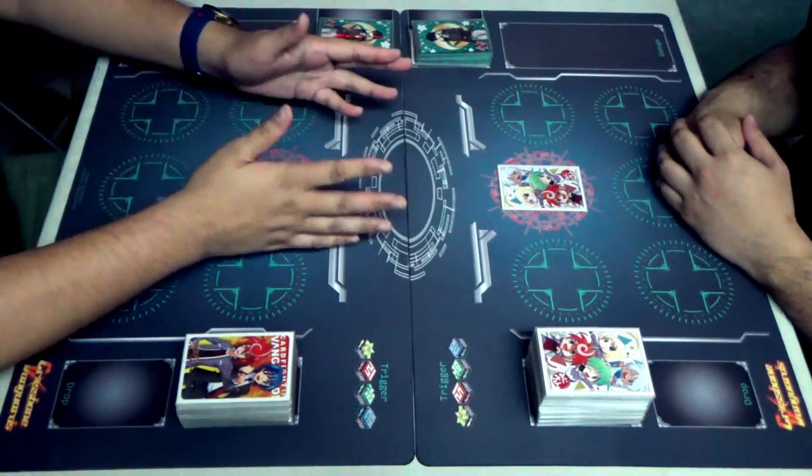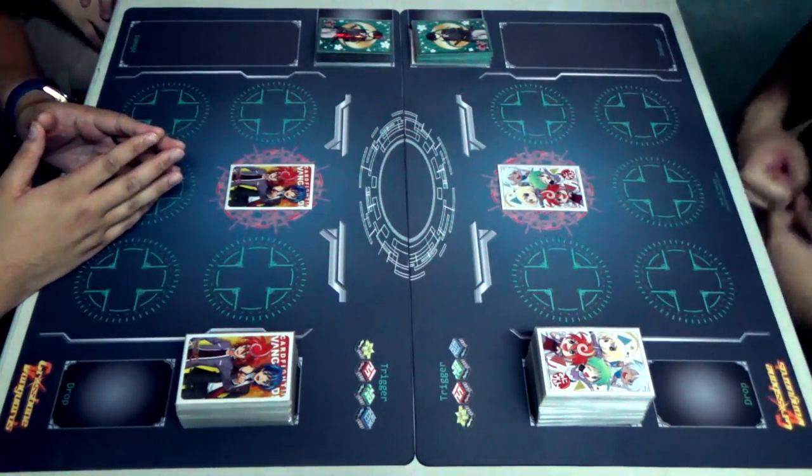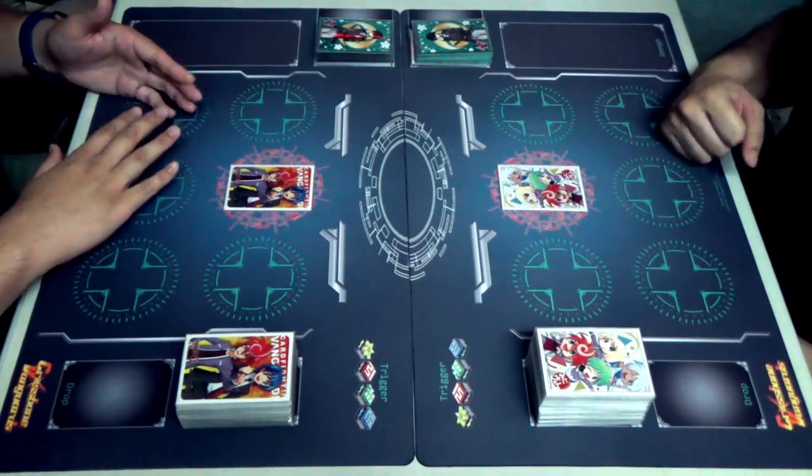I'm Danster and with me here is our captain. And on the side we have our C-show, Josephine.